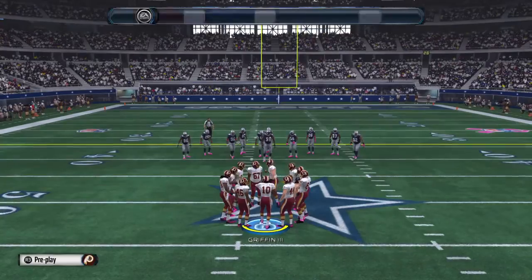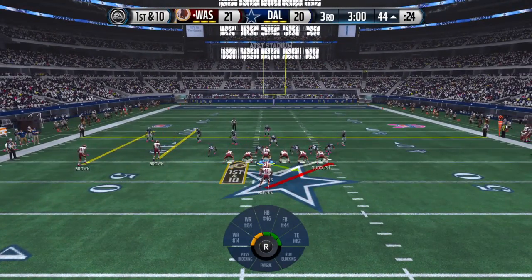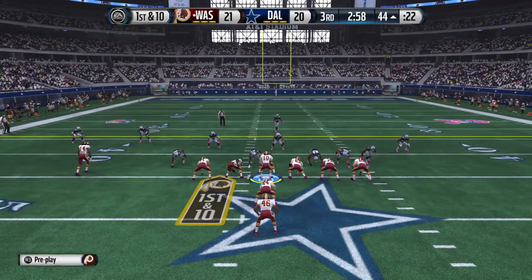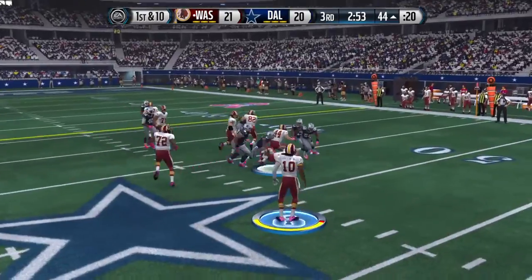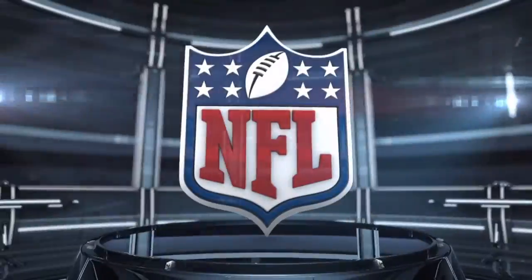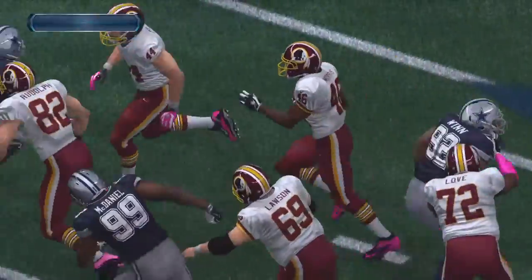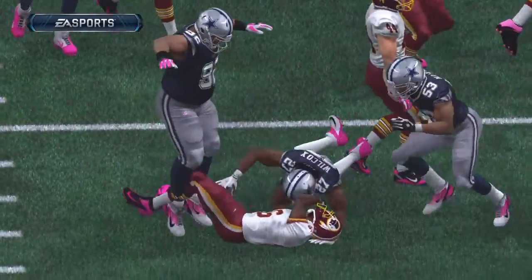First down here after the completion. Let's see what they do on first down following that huge play. Handoff made, they knock them down behind the line of scrimmage. Gotta give the defense some credit on first down — there are so many things the offense can do, but they were ready for that play and they stopped it.